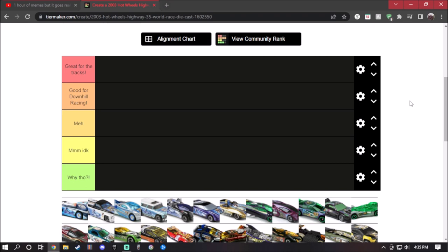Before we continue on, if you guys already seen the last video for the tier list I did — which is the Ninjago 2012 playset — go right ahead and check it out. But if you haven't, go to the end of the video to check it out, or if you don't have time for it, go to the information symbol on the top right. Same thing with the full playlist. There are only two videos but this is the third one, so don't worry.